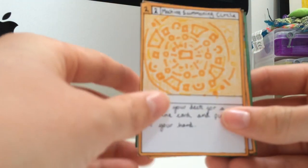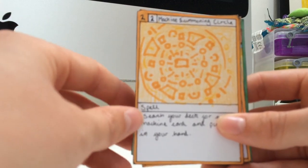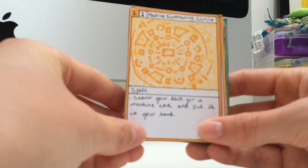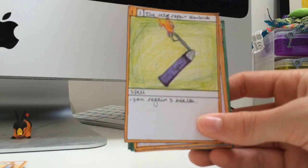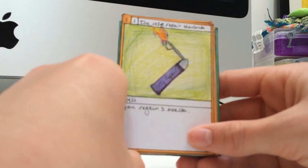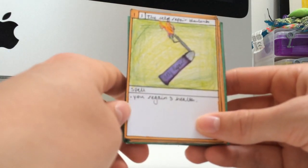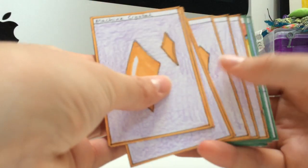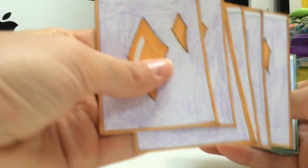Machine Summoning Circle is part of a series I'm going to be starting, like an archetype of spells. This is the first one - you can search your deck for a machine card and put it in your hand. The Self-Repair Blow Torch lets you regain 3 health when you play it. Next we have 7 Machine Crystals, just to summon everything.